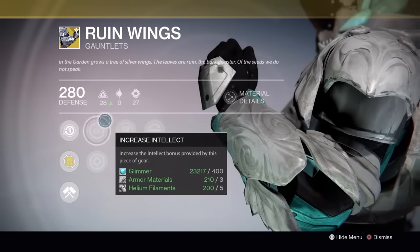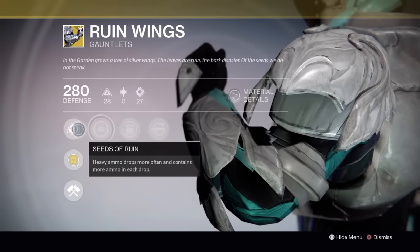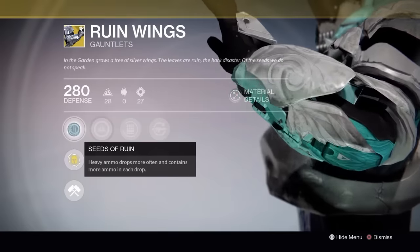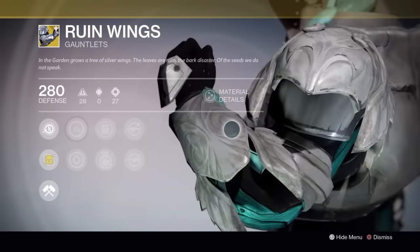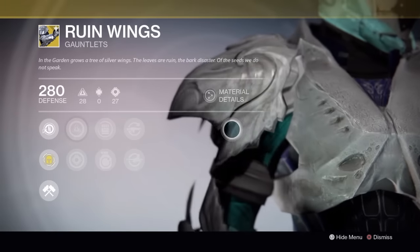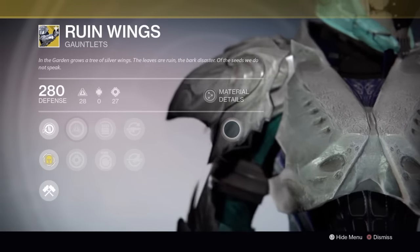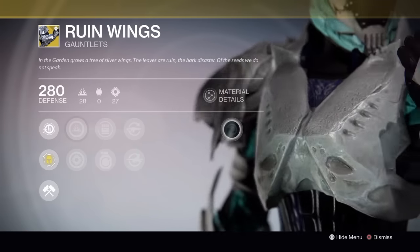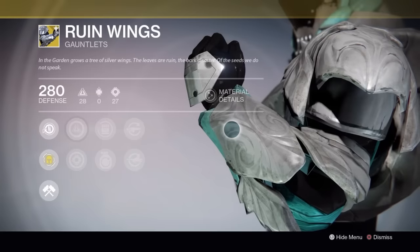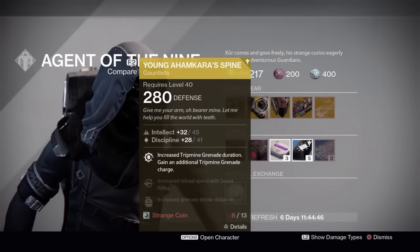Basically, what these do is they let heavy ammo drop more frequently in PVE, supposedly, and they pretty much give you Surplus, so the heavy ammo that you pick up will have more in it. Because these are only suitable for one avenue, I'm going to give these things a surprising B. If you really, really like using your heavy weapons, these could definitely be for you. Whenever I first got my Gjallarhorn, I loved rocking my Titan with these in PVE — it was an absolute monster. Maybe when Rise of Iron comes out and we get our Gjallarhorns back, these will see a significant boost in usability.